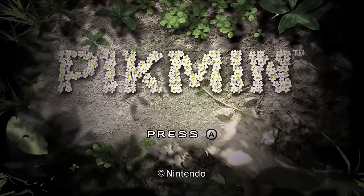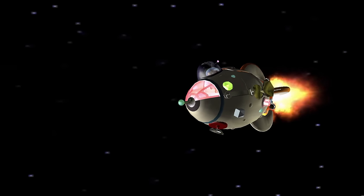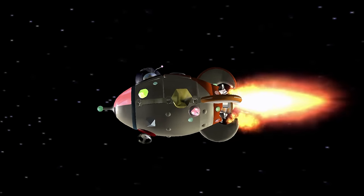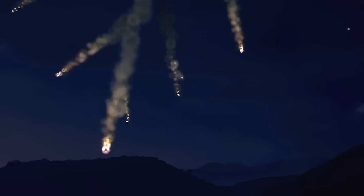To start, let's go all the way back to 2001, where it all began. The first game introduces us to Captain Olimar, a married man on an interstellar vacation — one that he didn't see the need to invite his family on. Thankfully, this works out for the best, as he's hit by a meteorite before crash landing on an unknown planet.